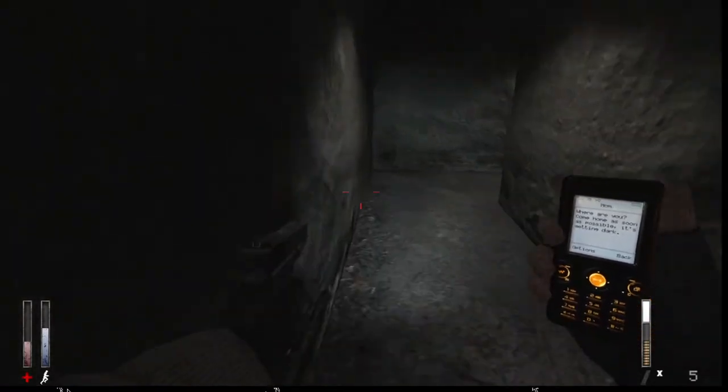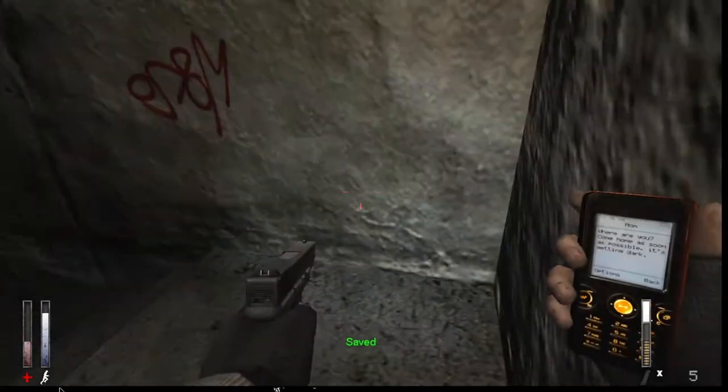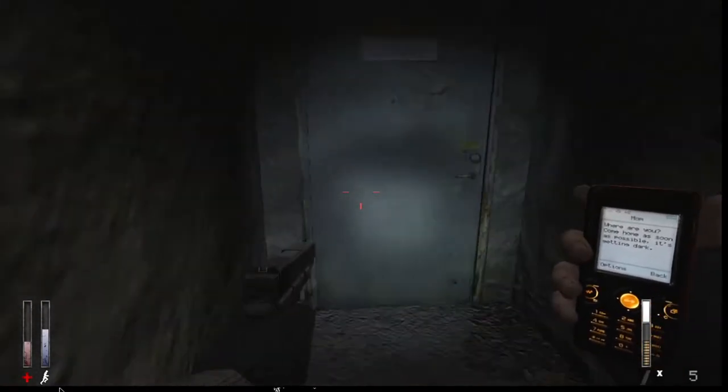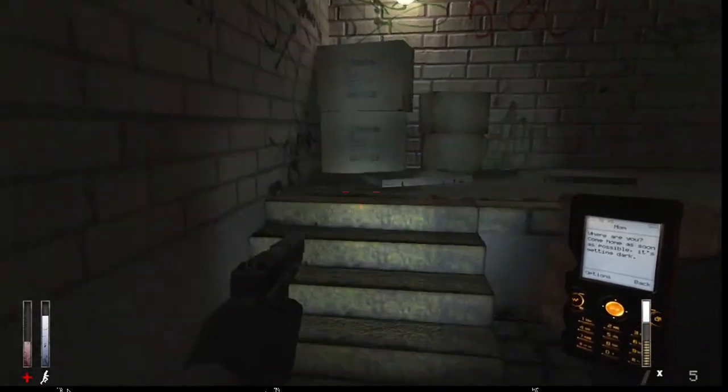I don't know if that's an intentional reference, but there's a part in Silent Hill 2 where you drop down pits — like honestly seven or eight times — and it's meant to be symbolic of falling into hell. You also go down stairs and ladders, so overall there are like 12 descents in that chapter. It's the prison, the third segment.